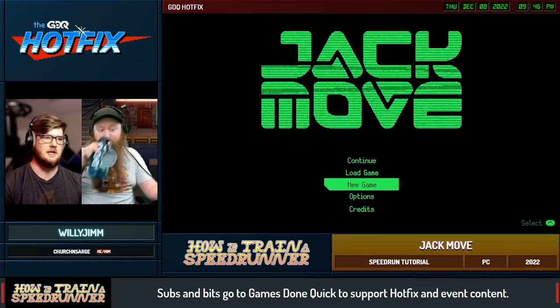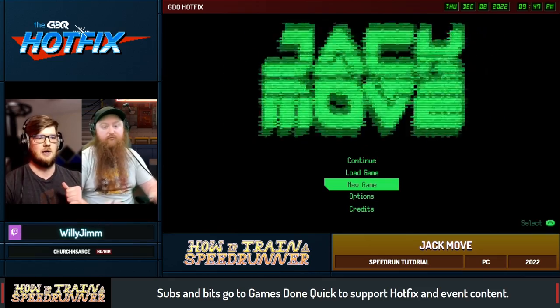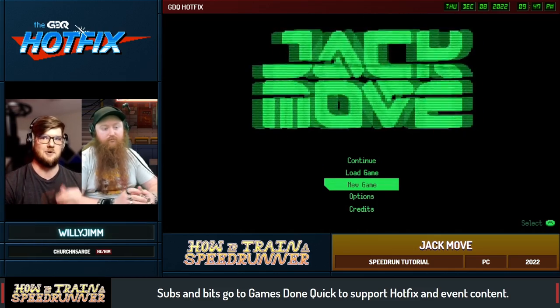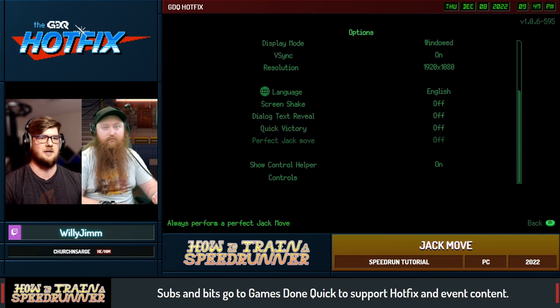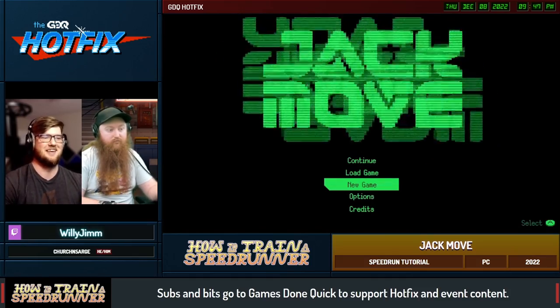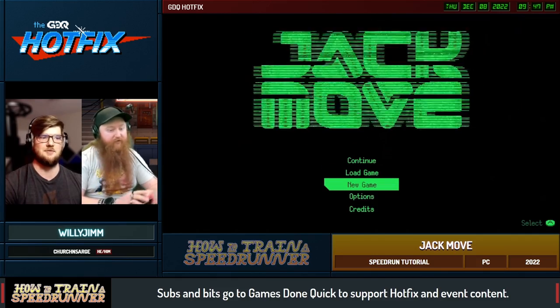It's a little bit of a different category that we planned out for Jack Move. Because there are a lot of accessibility options in this game — you're able to turn off random encounters and you're able to instant win battles with a buffer overflow. So in this category, base percent, we don't allow you to change the RNG or the random encounter rate, and you can't turn on quick victory or perfect Jack Move. Instead of it being a dialogue-skipping running simulator, we wanted to have some actual content to the run. We do have an any percent, but it's literally just running around and finishing the game.